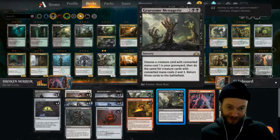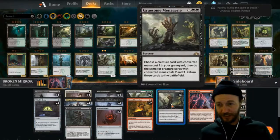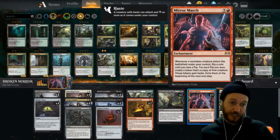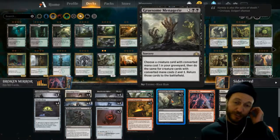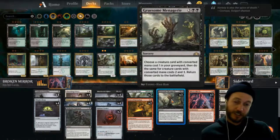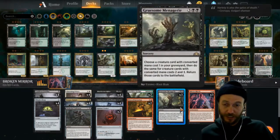Gruesome Menagerie is stupid. If you have a mirror down, you can see that everything is three mana and under — all creatures except one. You choose a cat, a knight, and an Elf Noble, and then they all get copies and it just wins you the game. It's good having three copies in here mainly because you can throw guys under the bus — when they put down creatures and swing, you block with the Charming Prince, and then you're setting yourself up for this late game mirror and menagerie combo.